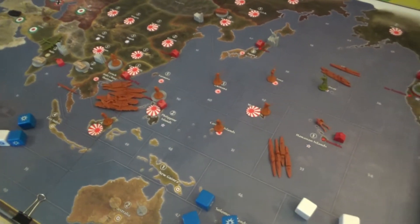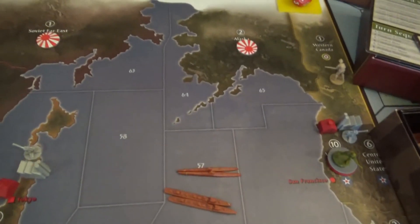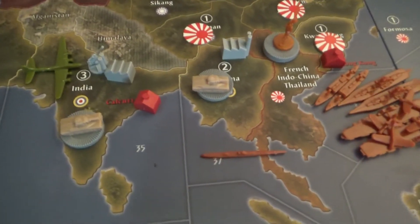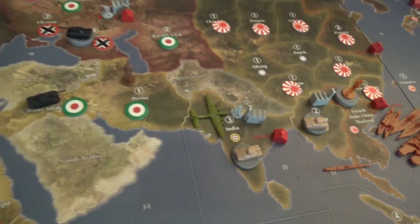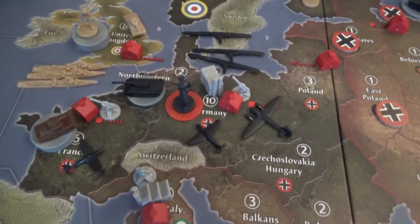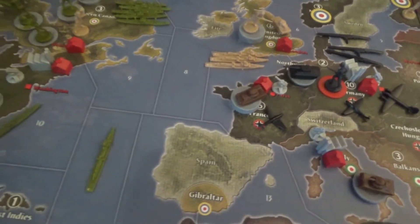At the end of the game, the Axis have definitely won. The Allies are putting up a good fight in Southeast Asia but it's not going to happen for them. Africa is well in Axis hands. Italy is nothing to fear in terms of counterattack. The Germans are now able to spend money on U-boats and the British have about half the German economy — a little less than half with the bonuses.